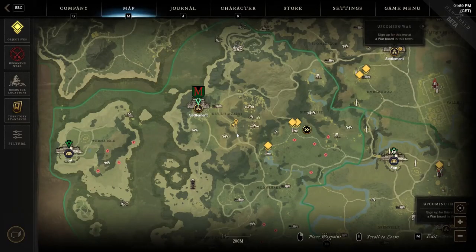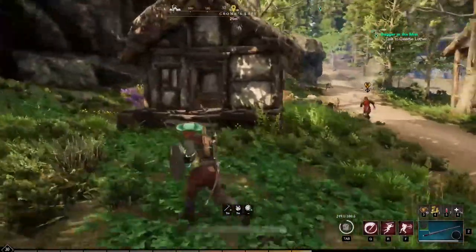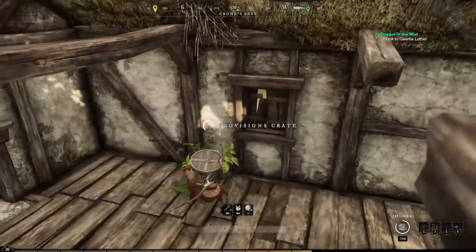The twelfth location is in the top middle of the region, where on the road going down on the left from the mines explored before, you have to reach the right side of the second mountain on your pathway, where along the road you can find a building that has the next provision crate to loot.